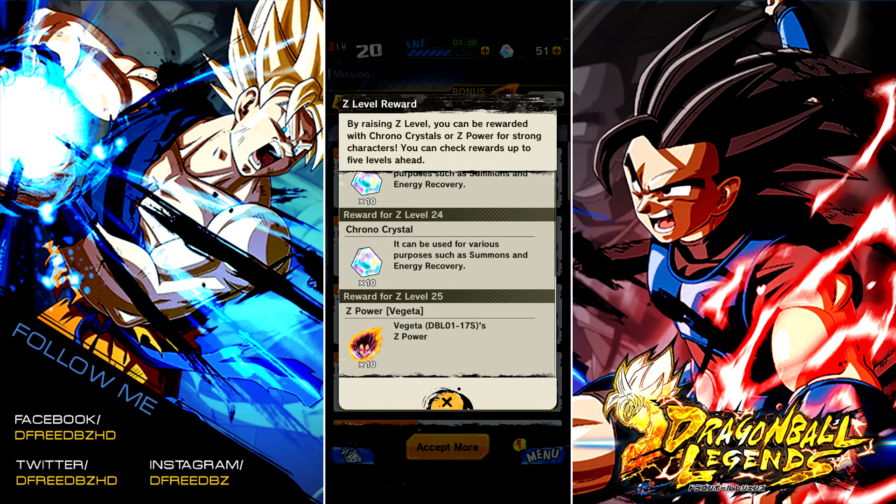You only get 10 Z-Power for Vegeta. Hopefully there's a way to get the other 90 maybe higher up in levels. They give you Goku like it's nothing, so that's why a lot of people have kind of been down on Goku.